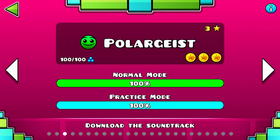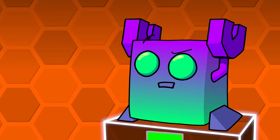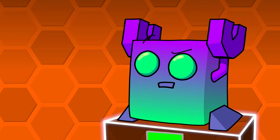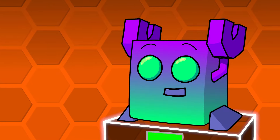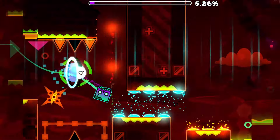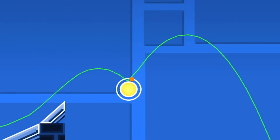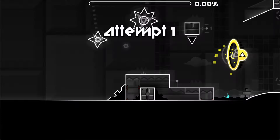These two game mechanics were vital to making more interesting gameplay that wasn't just jumping from pillar to pillar. They were so vital that they each had their own level dedicated to properly introducing their mechanic. The pads were first introduced in the second official level, Back on Track, and the orbs first appeared in the third official level, Polargeist. Could you imagine if every new feature added nowadays had their own dedicated level? Someone out there do the math — I'll be checking the comments.